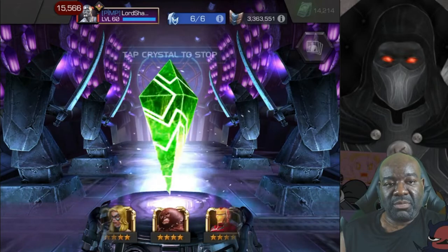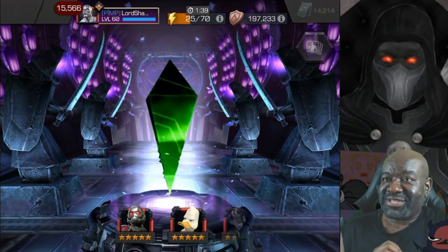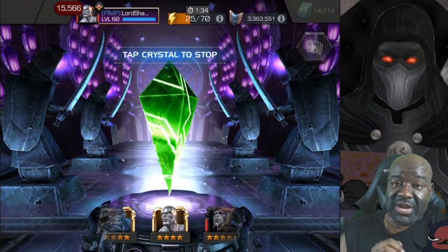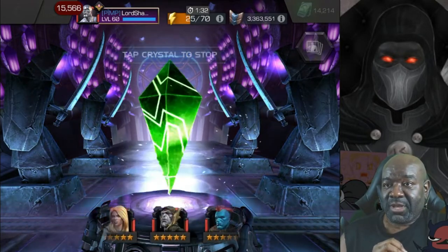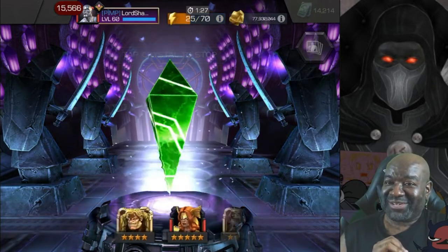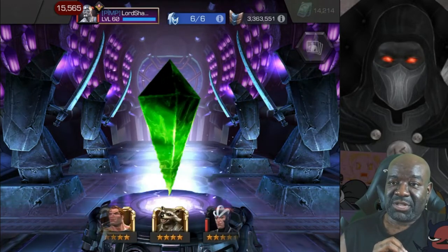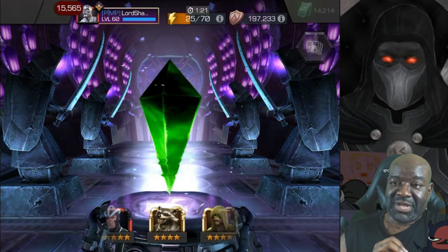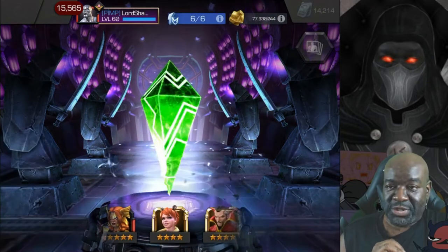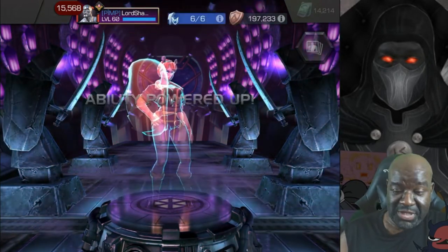Let me move this window over a little bit so I can actually be looking at it. Any 5-star out of this would be awesome. And if we can get a new champion — maybe an Aegon — that would be even better, because we are still on the hunt for Aegon. Slowing down — let's see what we got. I see Havocs over there. Nope, it's a 4-star. We've gotten some good luck out of these, so not really upset about that.